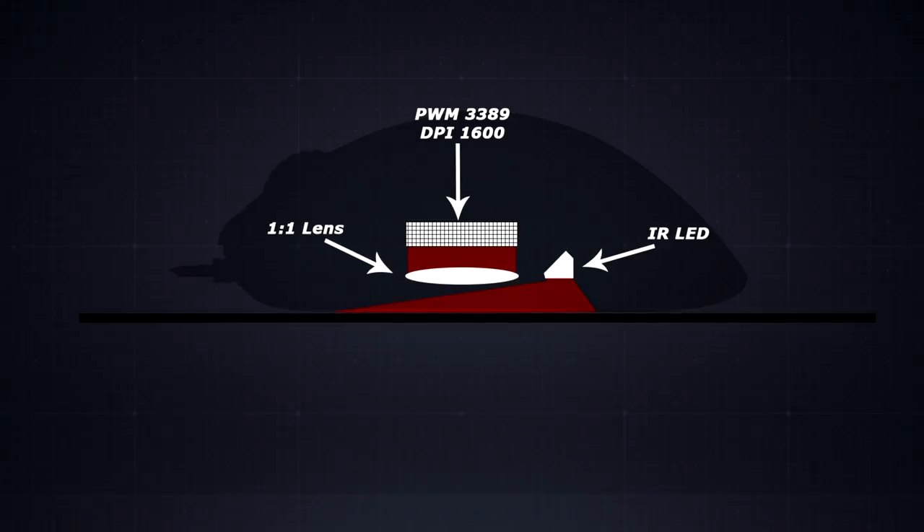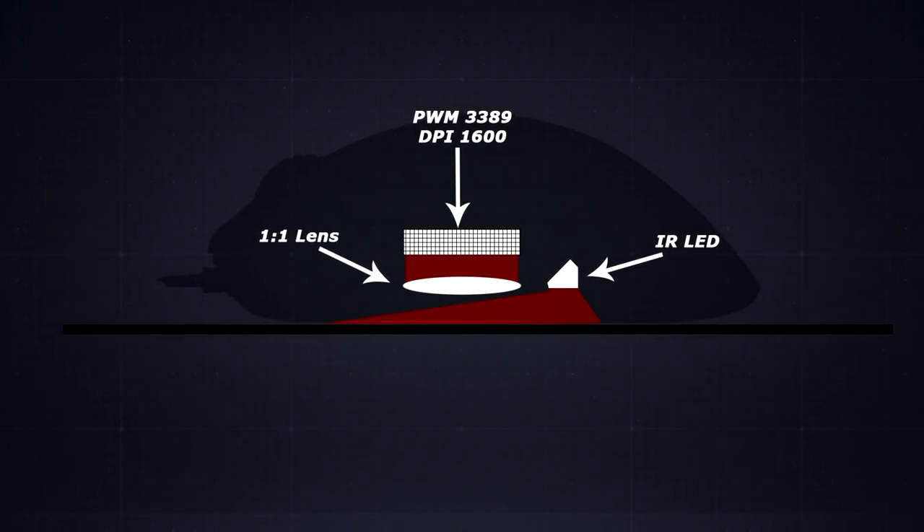The way a sensor works on a mouse is that you have light that hits your mousepad surface, a one-to-one lens throws the light back into the sensor, and the sensor has a grid of a certain number of counts or dots. When you make your DPI much higher than the native of the sensor, you start subdividing that sensor, which doesn't give you better tracking — it just uses something resembling anti-aliasing on your sensor. So for most people, you want to keep your DPI between 400, 800, or 1600.